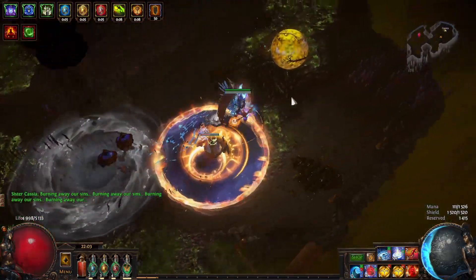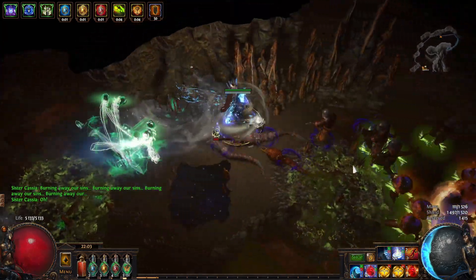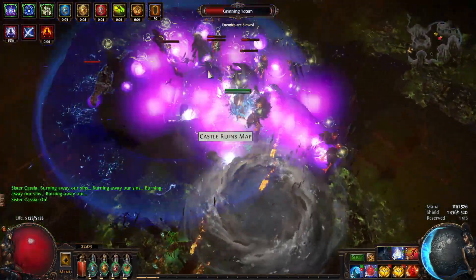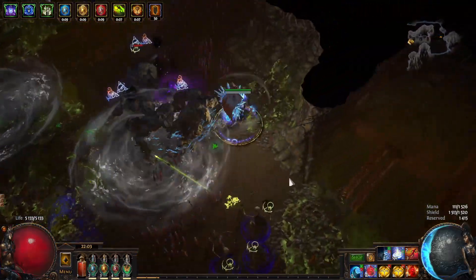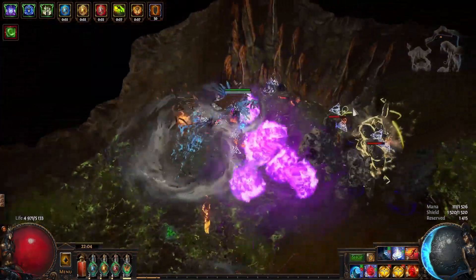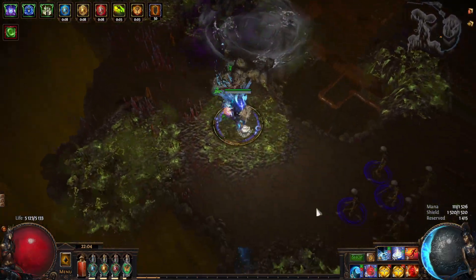That can freeze and shatter enemies while also dealing significant damage over time. The Creeping Frost skill adds a secondary effect to Vortex, causing it to also release icy projectiles to deal cold damage to enemies. We also got Cold Snap to deal even more cold damage with this build. With the right gear and investment, this build can clear most content in the game and it's great to use as a league starter character.